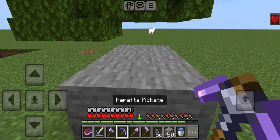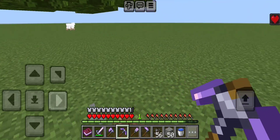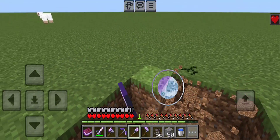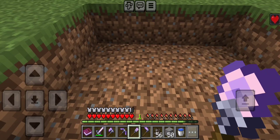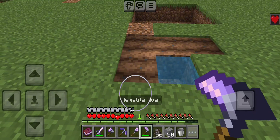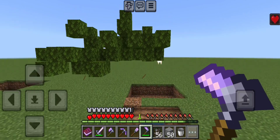Next we will try the pickaxe. Let me lay out a few stone for you. You'll notice that the pickaxe mines significantly faster than the normal Amethyst Pickaxe. Next we'll try the shovel — as you can tell, it mines dirt a lot faster than the Amethyst Shovel. Again, the durability issue — like I said, it'll probably be fixed. And then the last is the hoe; nothing exactly special about it, just has more durability than the Amethyst Hoe.